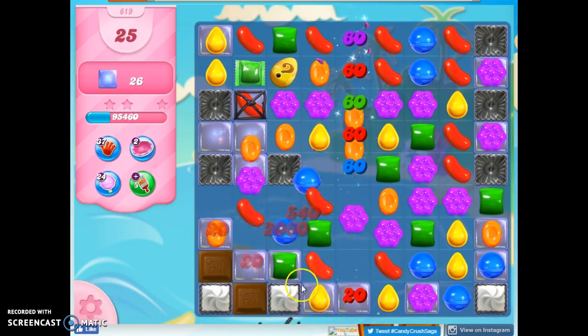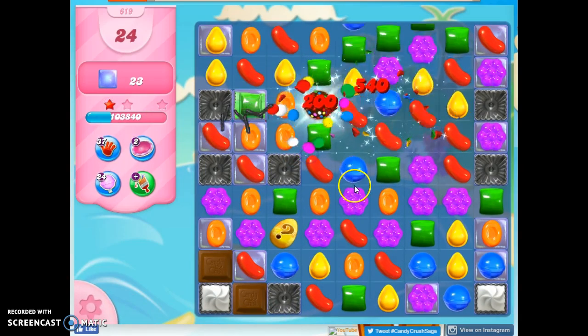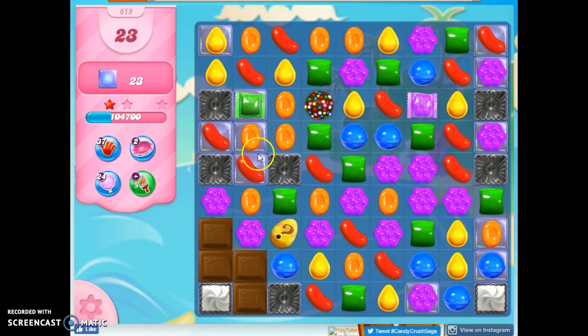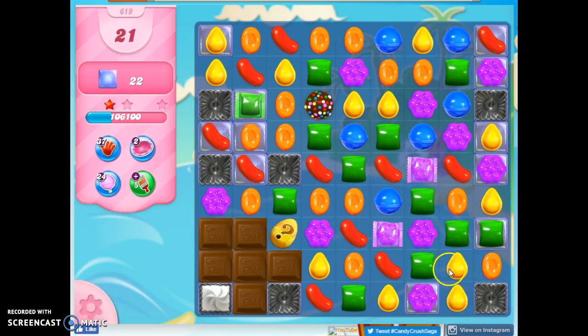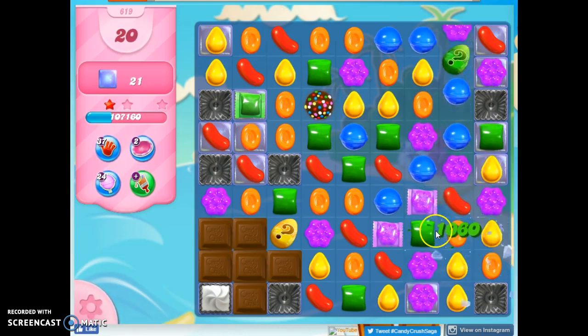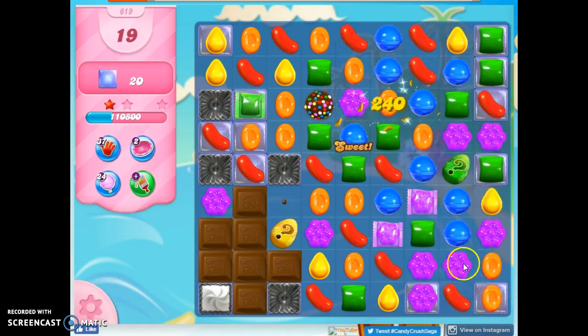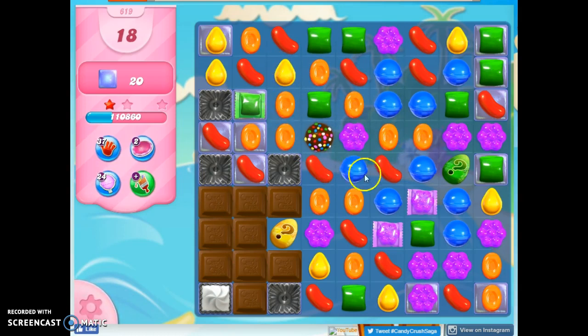I'll see if I can try to make a color bomb over there, but I think I'm just going to go straight with this for now. We've got a color bomb here, and it works so well if I can set it up with a special, so I want to try to figure that out. I've got a lot of specials on this board. I really want to set this with a special, so I'm just procrastinating a bit to see if I can maneuver it.